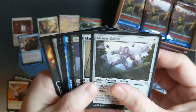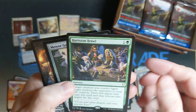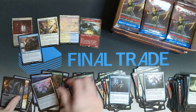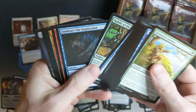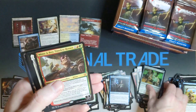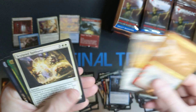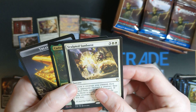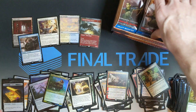Getting better at nailing that Uncommon. Candlekeep Researcher, Bar Room Brawl, Meteor Golem in the Foil. Saddle of the Cavalier — I haven't seen that one yet. Minsc & Boo. Sculpted Sunburst. And Kadira in the Foil.